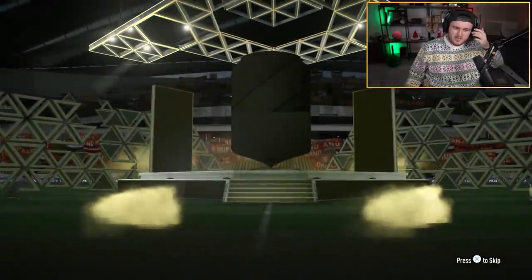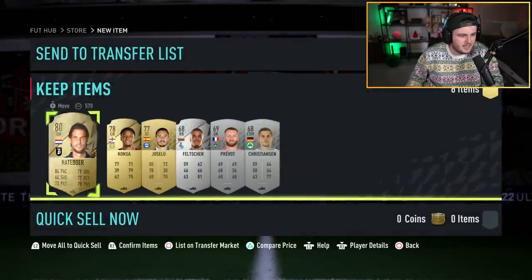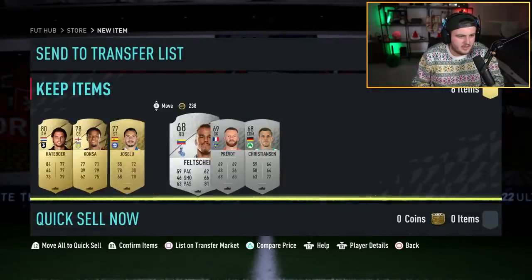Can we get something good? We've got a prime Electrum players pack first — nothing in that, we're going to store that in the club. It's going to be Hatbar. Nice. Anyone else in there? Not really.